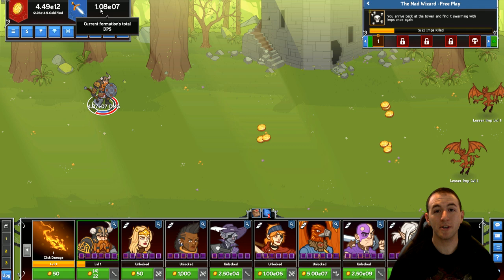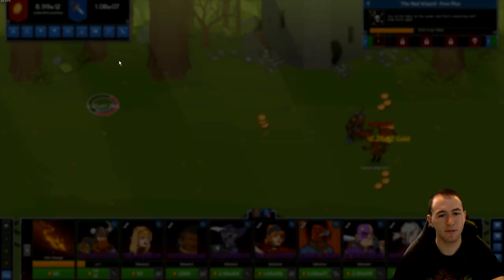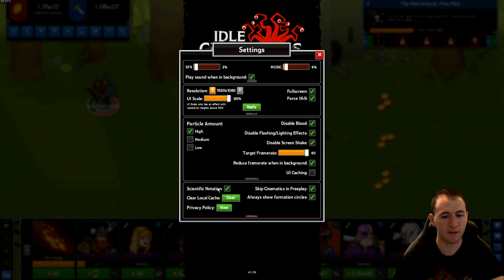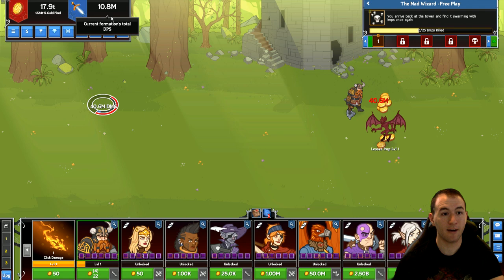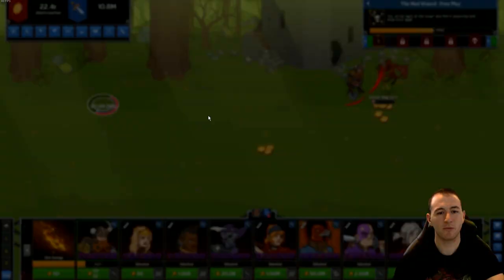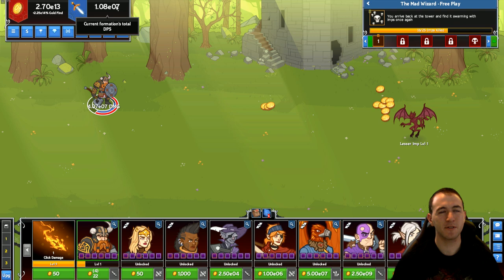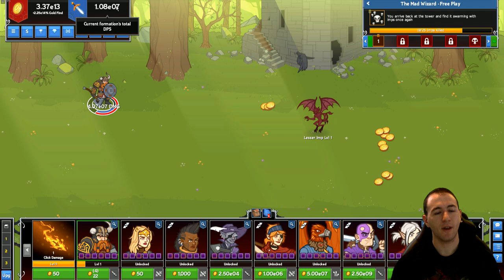Over here is your party's DPS. This can be displayed in one of two ways. This is the scientific notation, which is my preferred method. Once you get past a certain level, the other way is to uncheck the box in settings at the bottom, and then you'd see 10.8 million damage per second. Some people prefer one or the other — for me it's scientific, because at a certain point I forget how letters are relative to themselves: millions versus billions versus trillions versus quadrillions — you get very big numbers very quickly.